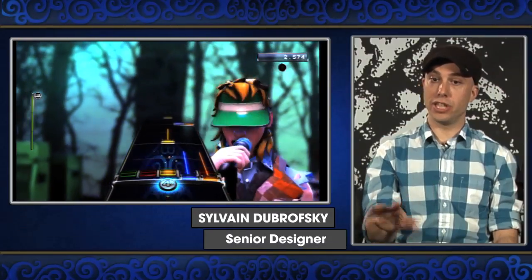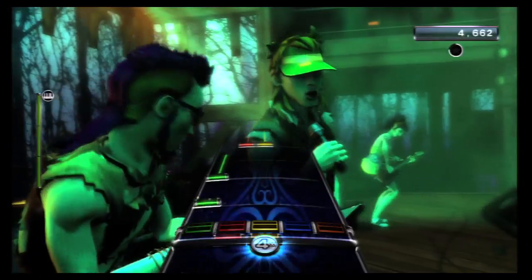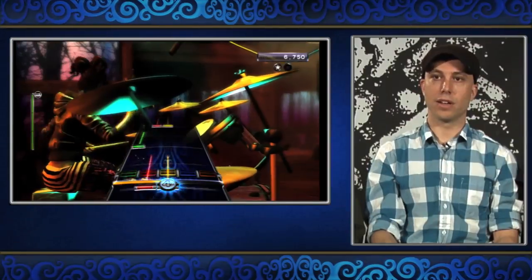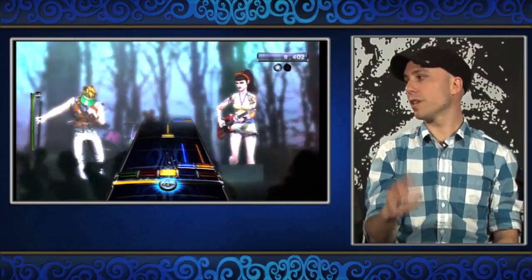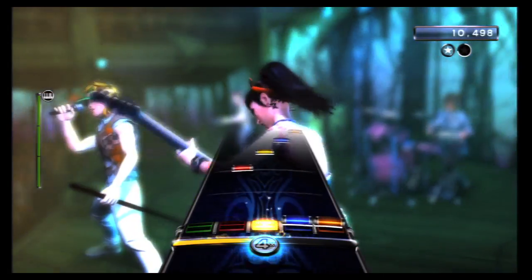For key mode, you play from C to G using a track that looks very similar to your Rock Band track. One note for each lane and you can have chords coming down. Our authors use our pre-existing rules, bringing different chords in and bringing different stretches in at different periods from easy to expert.